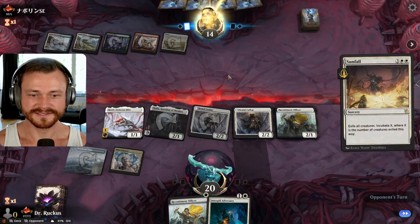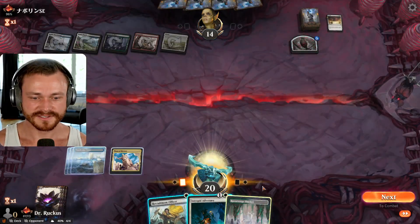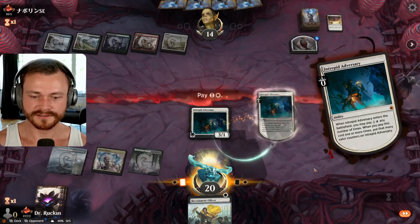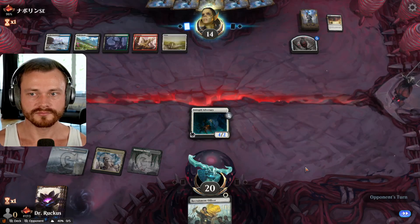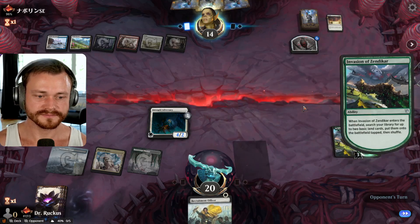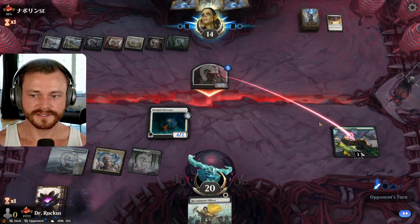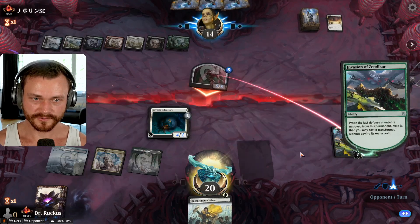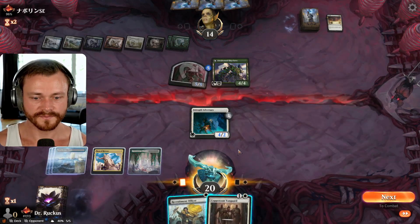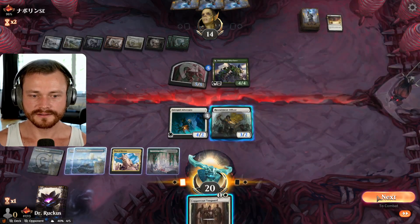Is it Sunfall? It is Sunfall — great, good, excellent, just as planned. Fast land — we'll take the Adversary here, better than just using one mana on the Officer. Invasion of Zendikar — they're doing the rampy thing. Plenty of land, they have a 5-5 now. They attack you down, no blocks. You get a 4-4 that ramps you further — it's called doing the thing. I think we officer into Brutal Cathars. That's all we do this turn.